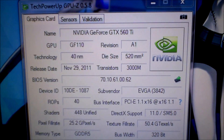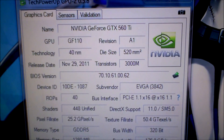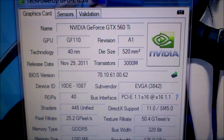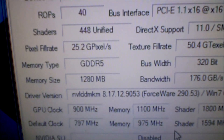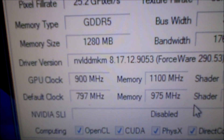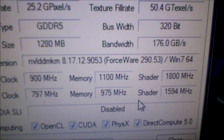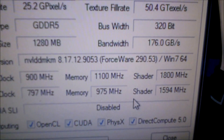Hey guys, I finally did some overclocking on my GTX 560 Ti 448 core classified edition. Here's what I ended up getting: 900 on the core, 1100 on the memory, and 1800 on the shaders.